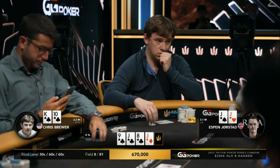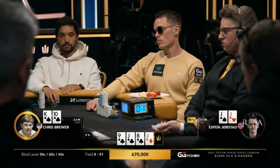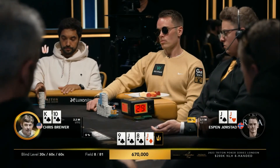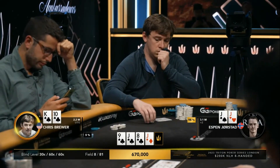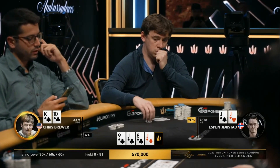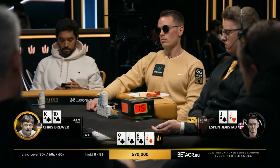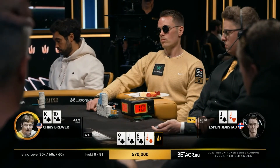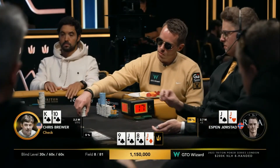Oh my god, what is happening here? Note that Brewer is drawing live. But just looking over at Espen, he has to know that when Espen calls preflop, he can certainly have nines, eights, and jacks sometimes as well, just flatting there. Pocket tens of course also a possibility. But you can't love the board pairing when you have a flush against a range that can have a lot of boats. Just checked over.